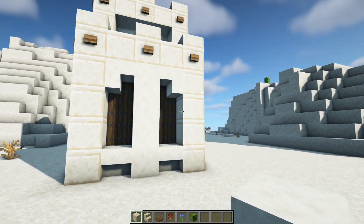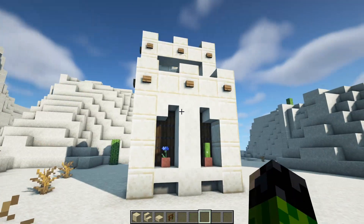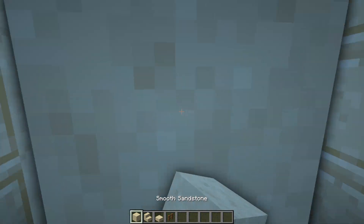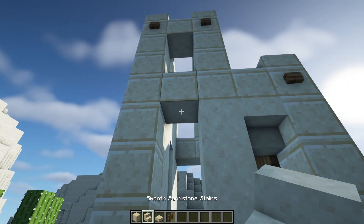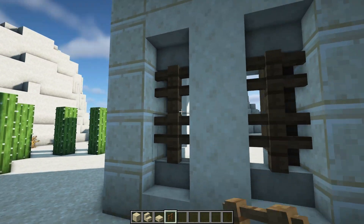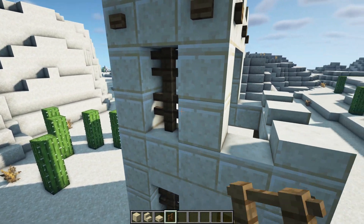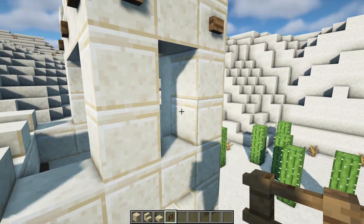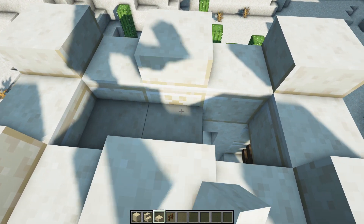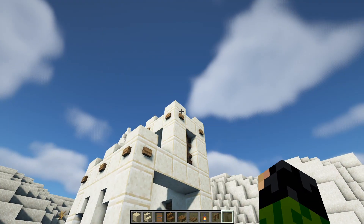That covers the front nicely. In front of them place two flower pots with something inside. Moving to the left hand side — opposite where the doorway is going — have four smooth sandstone in the center with two upside down stairs at the top and two regular stairs at the bottom. In the four gaps place some spruce fences, then place two more fences just above it on the other side. While you're up there, go ahead and place three smooth stone slabs along this top section.